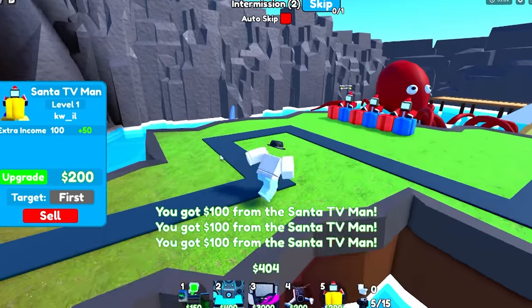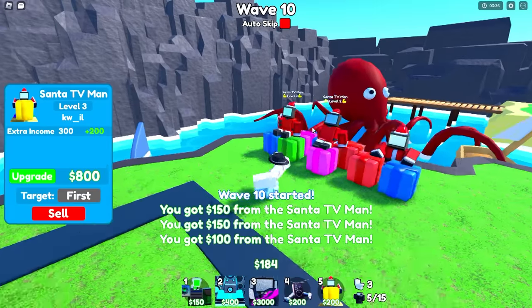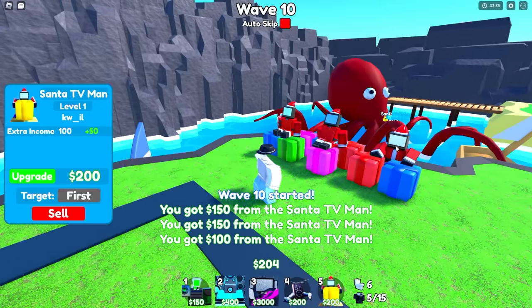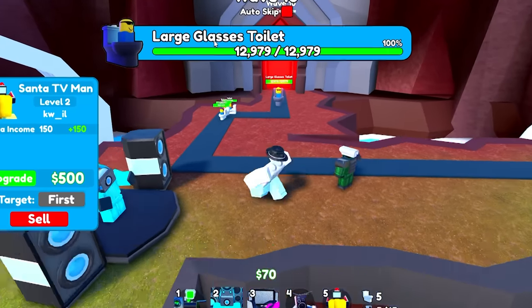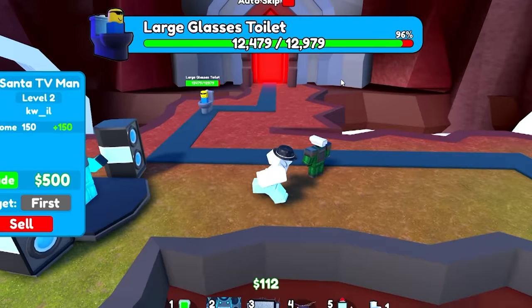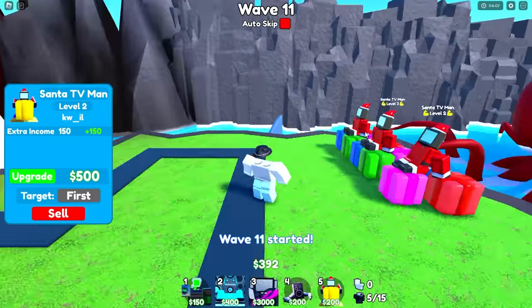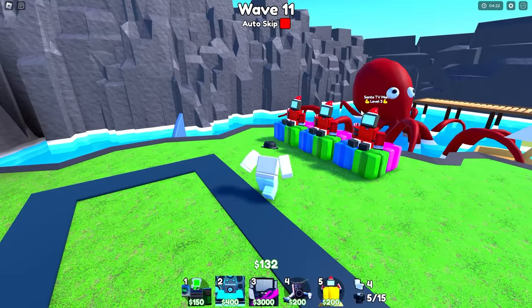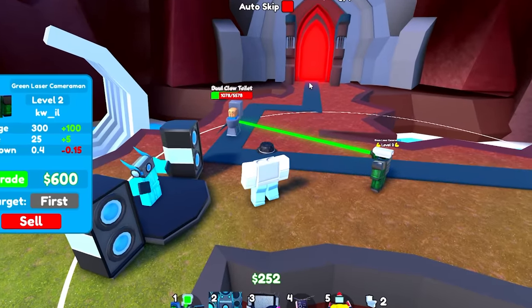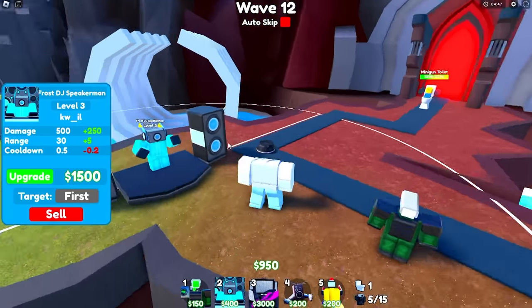Boom, upgrade — we're going to try to fully max the frost DJ speaker man. Boom, he's at level three. I'm going to go ahead and upgrade two of the three santa tv men over here — just try to max these santa tv men. Something else cool from this update: bosses now have a huge health bar at the top of the screen showing the percentage, which is actually super useful. Boom, upgrade — last santa tv man upgrade.